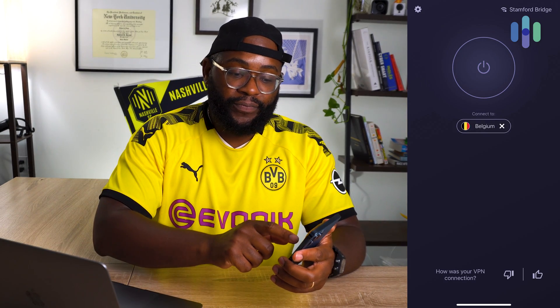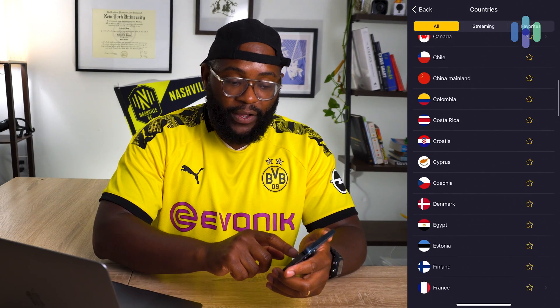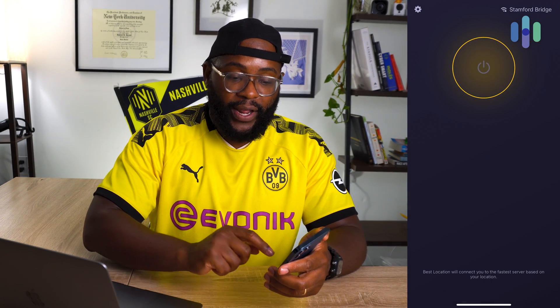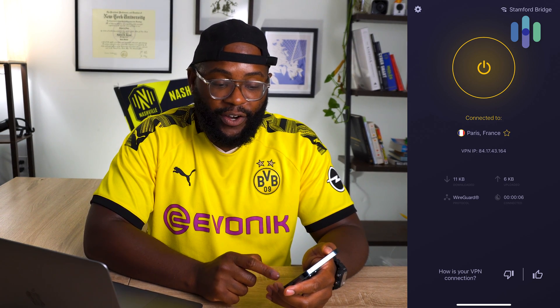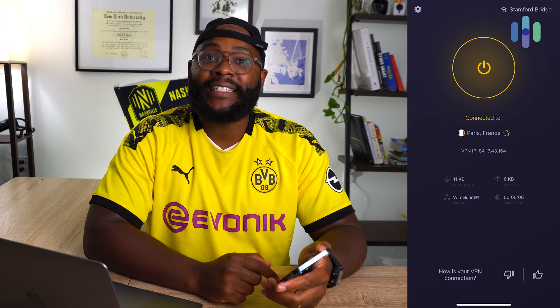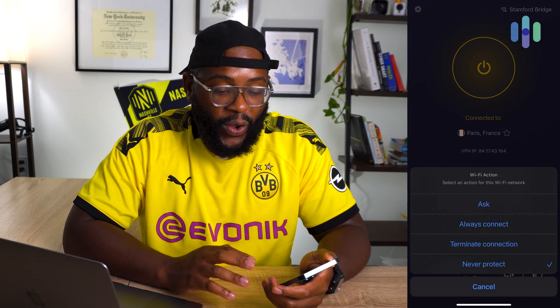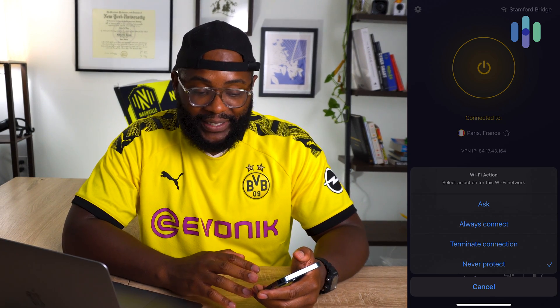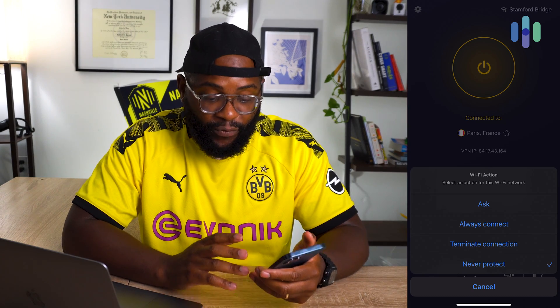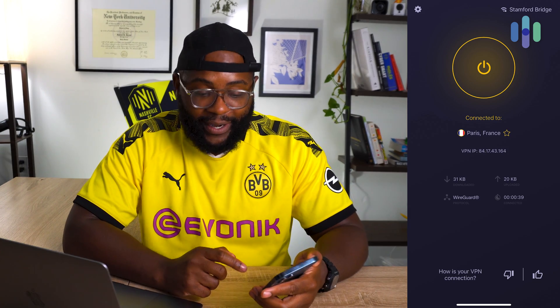If I want to switch to another spot, I can. I go to Belgium and then decide on what country — Bulgaria, Denmark, Egypt, France. Let's go to France — now I'm in Paris, using WireGuard again. You can decide how your connection is going, speed test it, and see if it's working. You can also see what's going on with your various Wi-Fi networks in the upper right-hand corner and set actions for each network — always ask, terminate a connection, never protect, and so on.